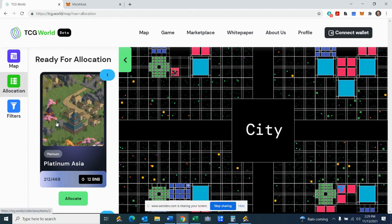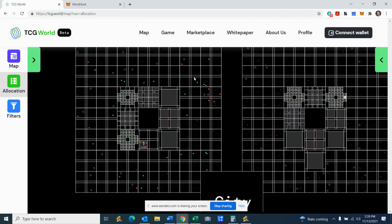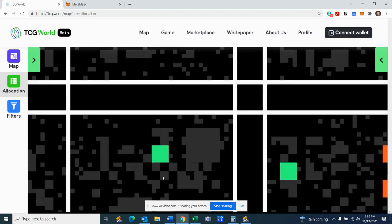So we see right here, here's a platinum Asia plot. You're going to click this bright green allocate button and we're going to pick our location. So now we're going to choose our plot location — I'm going to allocate this Asia plot. This is the Asia region. You can see Wall Street Bets is right there. The green spots are already taken, but all the red spots are open.